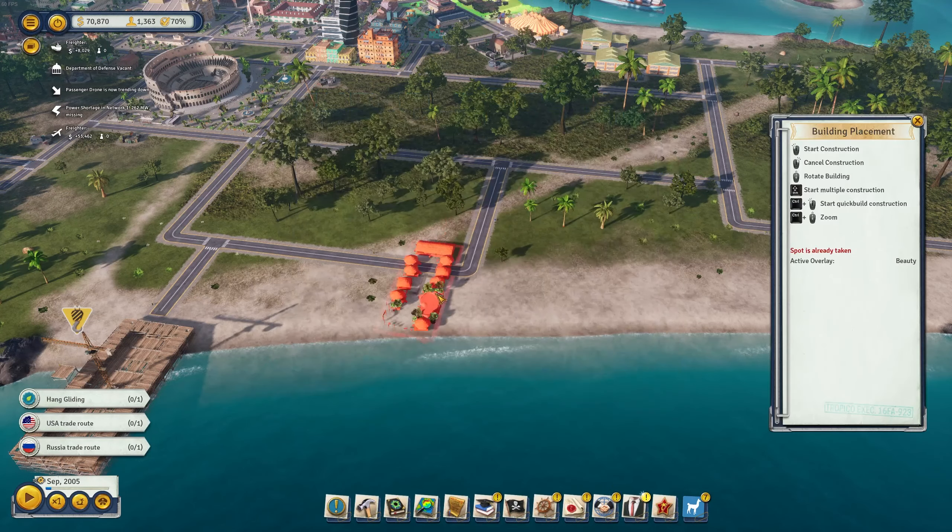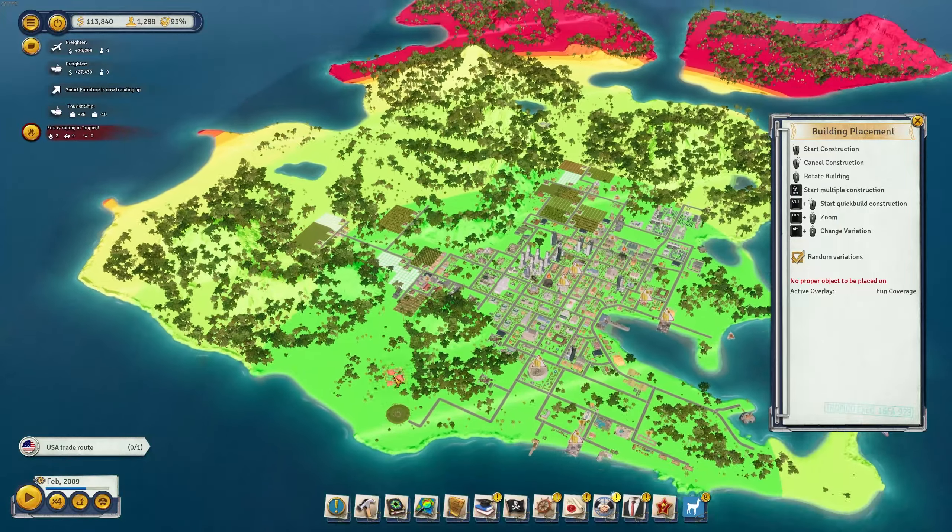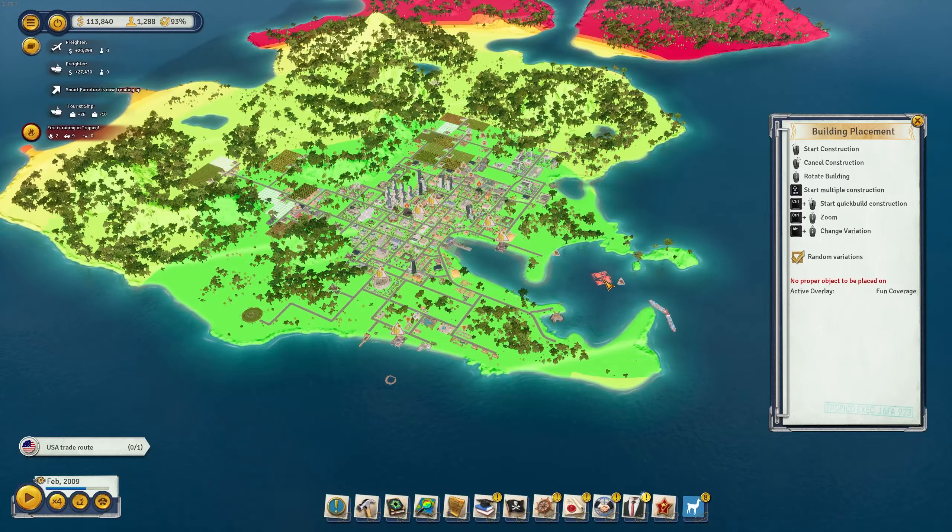We got 26 new tourists coming in — the hotel is being used, the cocktail bar has tourists visiting, and the funfair pier is a great success. The hang gliders are working. The hotel is not fully used yet, beach villas aren't used much, but the cabana village is full — I might build a second one. This hotel is nine out of twelve. Let's build a second hotel since we have money available. Ancient ruins can only be placed on a relic site, which we don't have nearby.